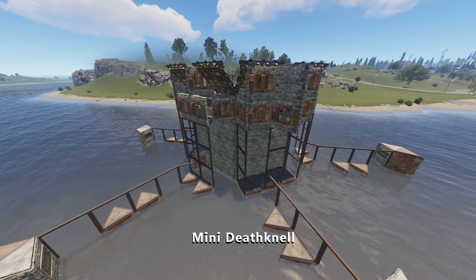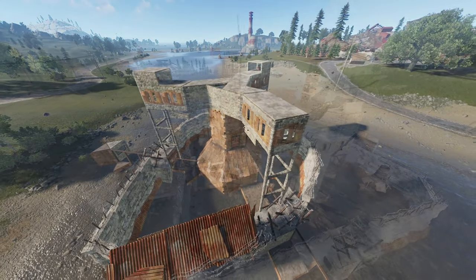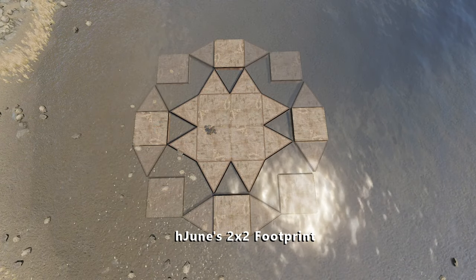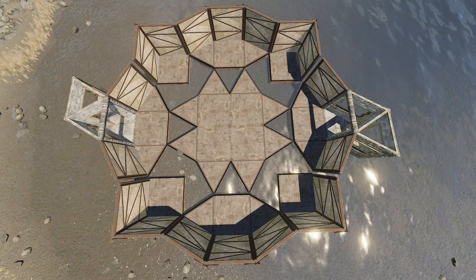All of my builds, and most modern builds in general, rely heavily on wall stacking. This is a method which allows you to build tiles around the core of your base which aren't actually attached to it. Rather, they are separated by a tiny, tiny gap.